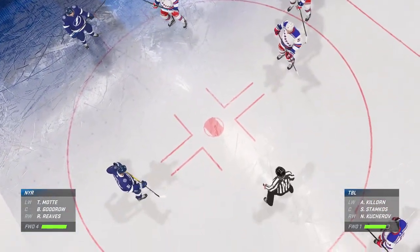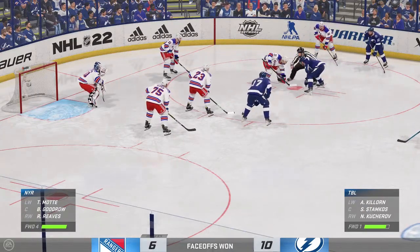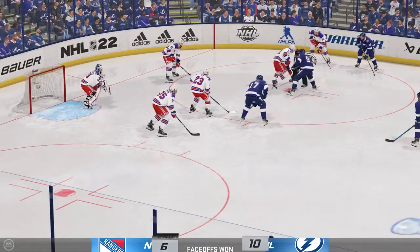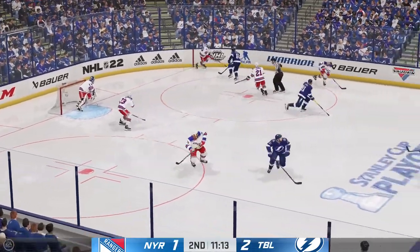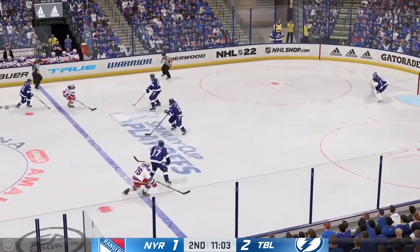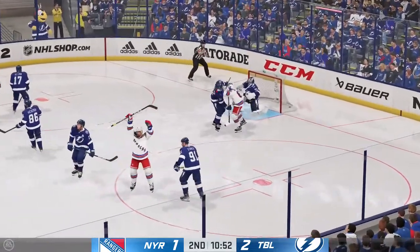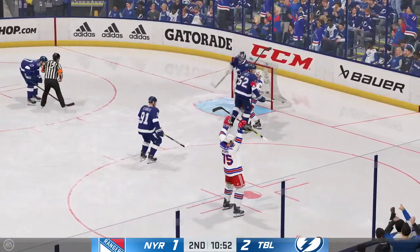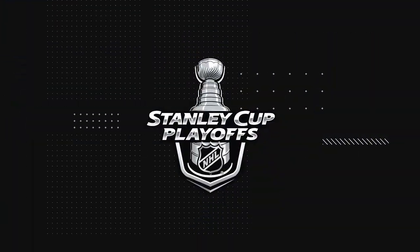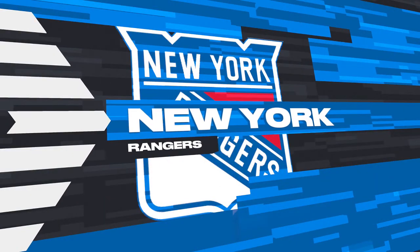Both centers glide into the dot as a face-off set to resume. The Rangers win the draw. Moves the puck over to Mott. Mott enters the offensive zone from the left. Slides it back to the blue line. He scores! Wow, that changed direction. I don't think anybody gets a stick on it. That looks like it's off a skate and into the net.